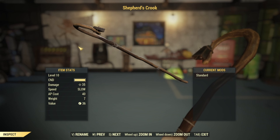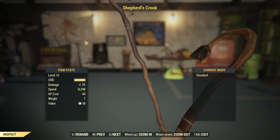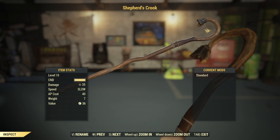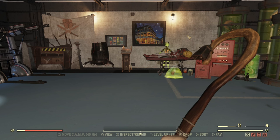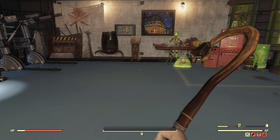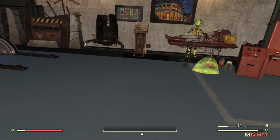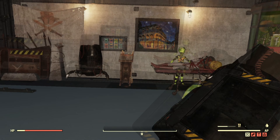Moving on to Free Range — this event can actually pop up in several different places including the Forest, Savage Divide, and the Mire. But we'll be talking about it in this video since the Mire doesn't have a whole lot of events that give collectible stuff. Completing this for the first time gets you a guaranteed plan for the Shepherd's Crook, another two-handed melee weapon.